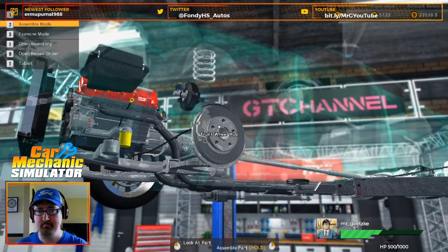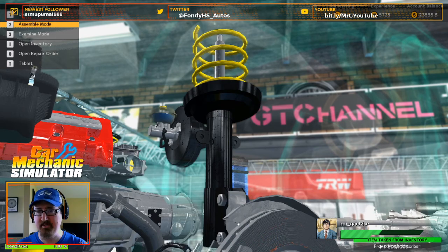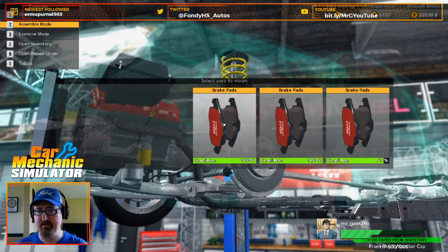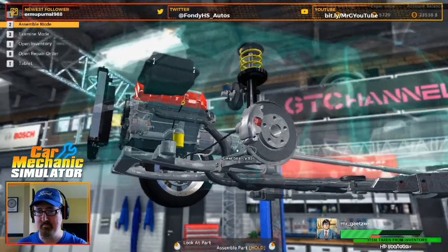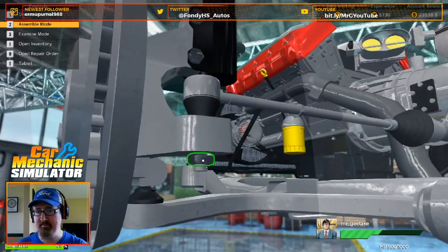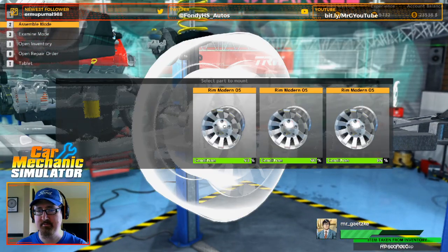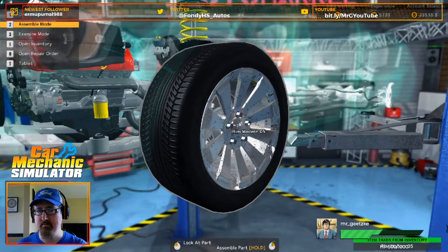There we go. Front spring, shock absorber — basically wash, rinse, and repeat what we did on the other side. Top hat, brake pads, and our caliper. Inner tie rod, outer tie rod with our ball joint. We've got our wheel hub cap — there we go. Now we've got our wheel.